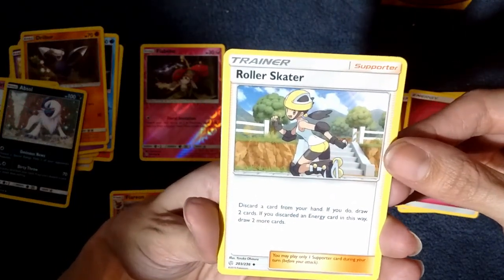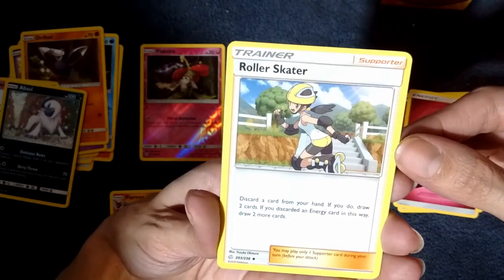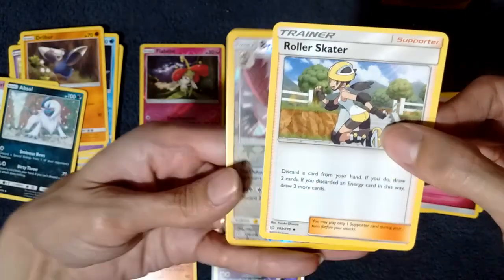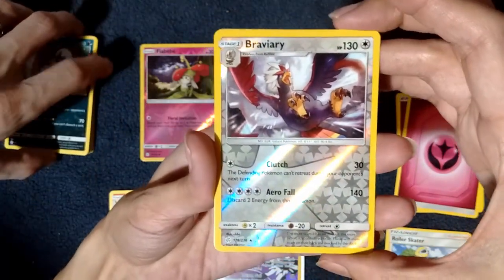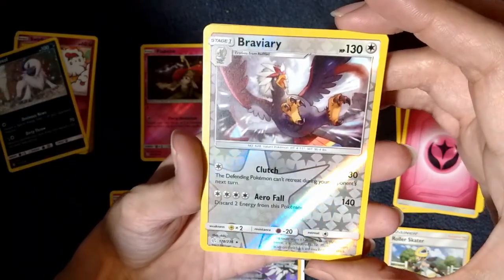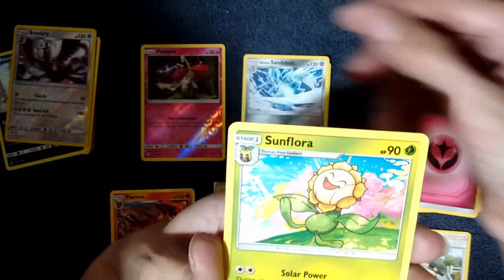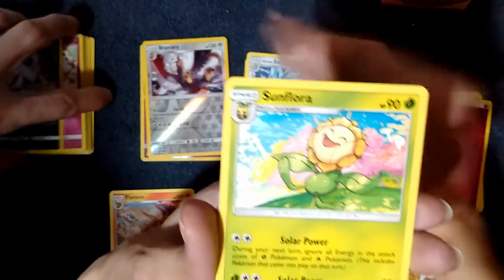Roller Skater — discard a card from your hand; if you do, draw two cards. If you discarded an energy card this way, draw two more cards. That goes well with some of the ones that let you pick up energy — really handy, you can play that together really well. A Reverse Holo Braviary — that's awesome. And my Rare goes to a Sunflora.